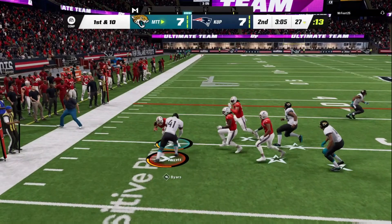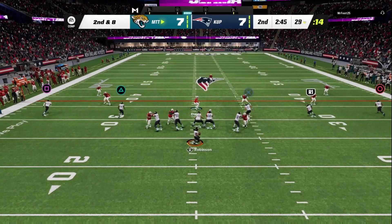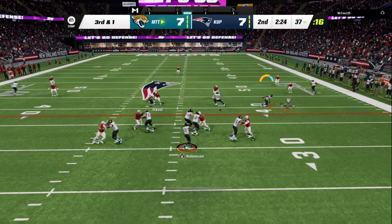Second and eight, just looking for something short here. I do need to kill the rest of this clock so he doesn't get another possession. We will have the zig route wide open — come on, get that first down. We're going to do the same exact play — two drag routes and the zig route — and I got the zig route wide open again.